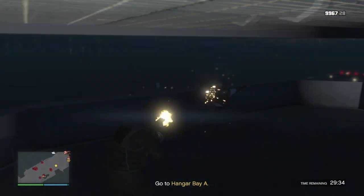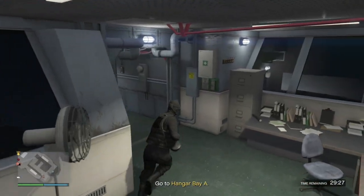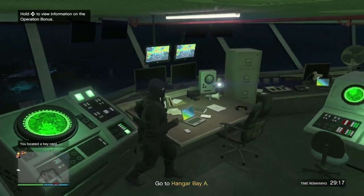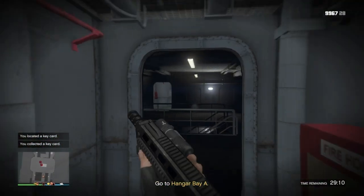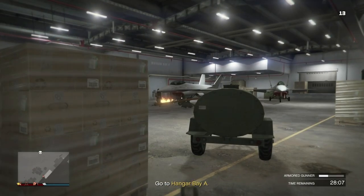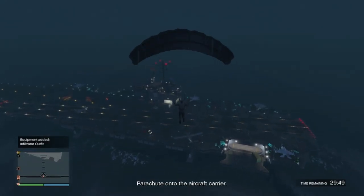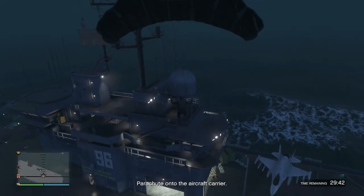Take out the first guard and head inside the control room to look for the keycard; if it's not there, check the other control room across the stairs. By now you'll have received a second objective, which could be one of three: steal the Raiju jet, take out the Juggernaut, or put tracking devices on three crates. When you're parachuting down at the start, look at the jets to see if the Raiju is there — if it is, that will be your secondary objective.